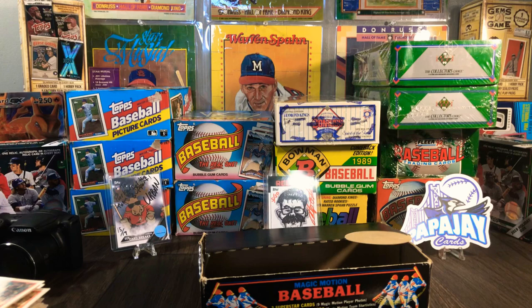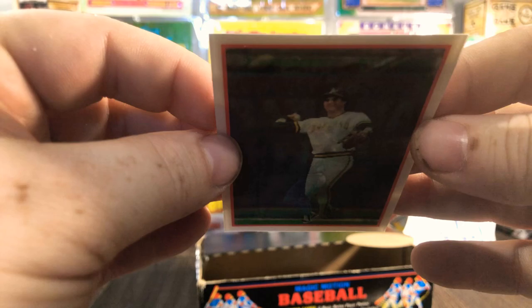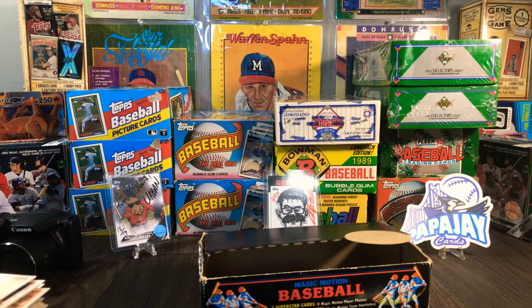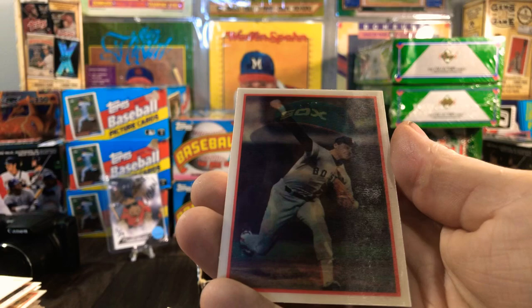We got three more packs to go and then we're going to call the video. This one had a Vince Coleman, Jim Rice, Jose Canseco, George Bell, and Dave Smith — all three on one card, pretty cool. You can see Jim Rice and Jose Canseco. This one had a Buddy Bell, and ooh — this one's got a Roger Clemens on it, and then there's Lou Whitaker. There's a Roger Clemens in it!